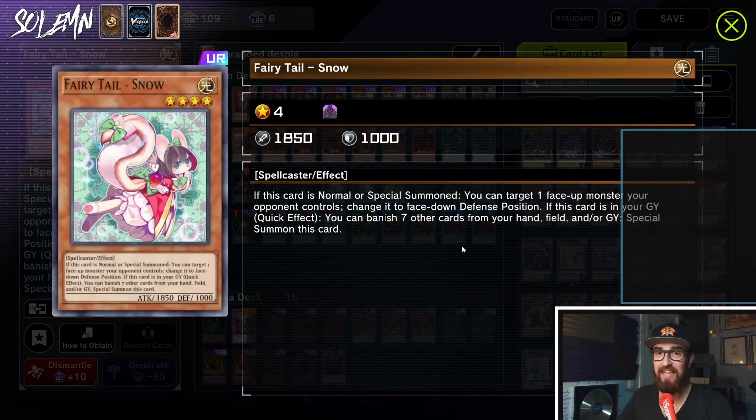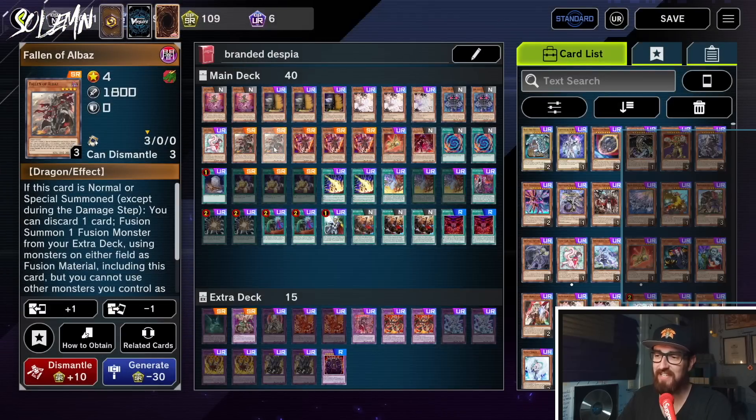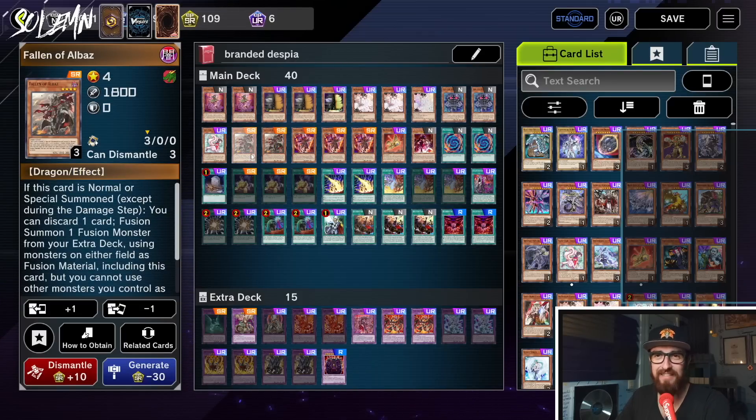Then we have one Fairy Tail Snow. This deck kind of wants to have one Light in the deck because you can send it in certain combo lines, and this deck already runs Foolish Burial so you might as well have one really powerful extra target. This is a graveyard-type deck so Fairy Tail Snow is just insane. Next we have two Fallen of Albaz. The effect doesn't come up that often technically — it says if this card is normal or special summoned you can discard one card to fusion summon one fusion monster using monsters on either field as material including this card. However the main reason you run it is because it is the Fallen of Albaz name, which you need for a lot of the fusions. I like running two here because Called by the Grave is at two in Master Duel, and if someone Called Bys your Albaz you just don't want to lose your only copy.